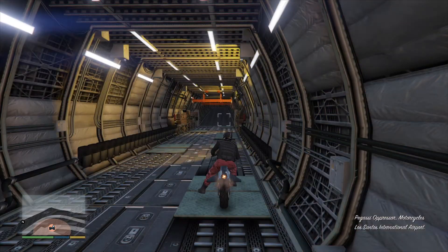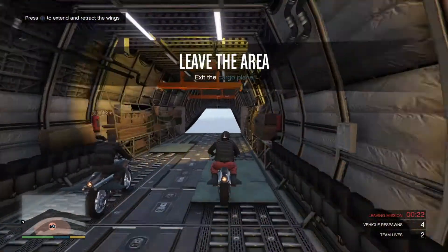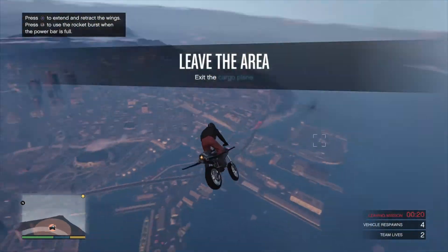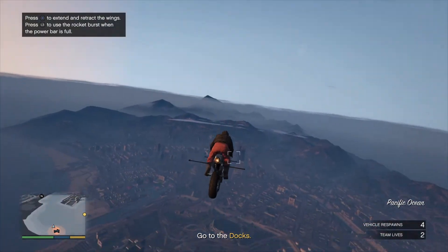Alright, so once the job loads you will see the red joggers on your character. From here all you're going to want to do is just make your way to your apartment so that we can do the glitch to save the joggers. I'll see you guys once I arrive.